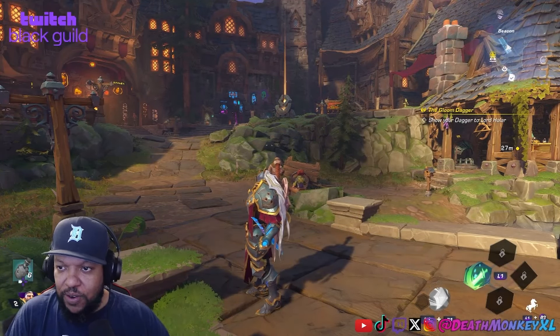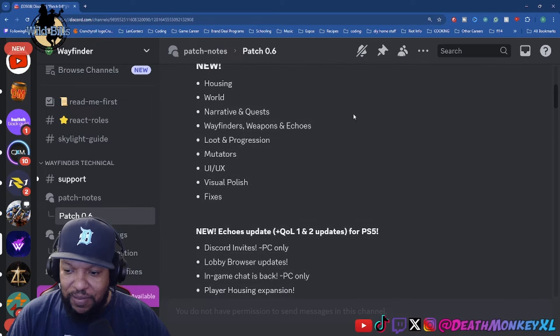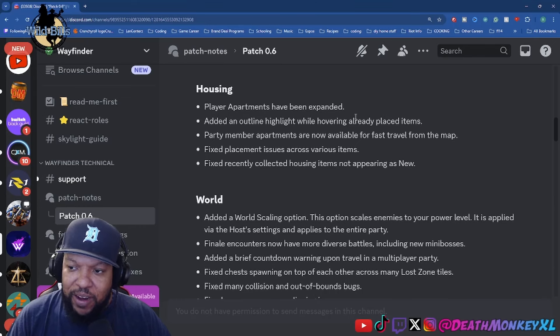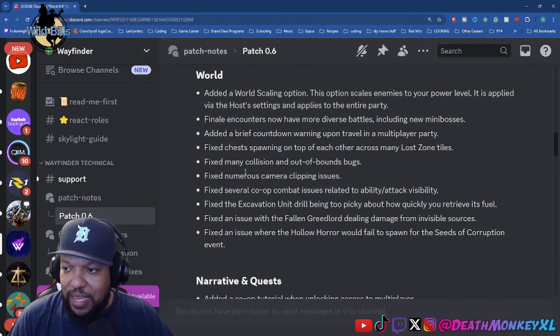Now for the patch notes: this is the Echoes Quality patch 2, version 0.60. They've added new housing, world stuff, and narrative quests content. For housing, player apartments have been expanded, they've added an outline highlight while hovering over placed items, party members' apartments are now available for fast travel from the map, they fixed placement issues across various items, and they fixed recently collected housing items not appearing as new. They've also added a world scaling option.